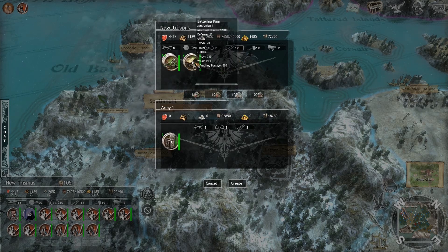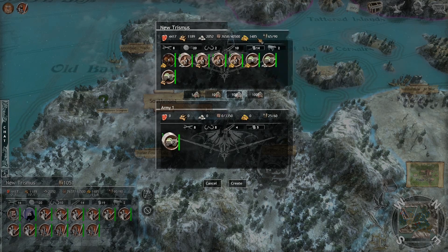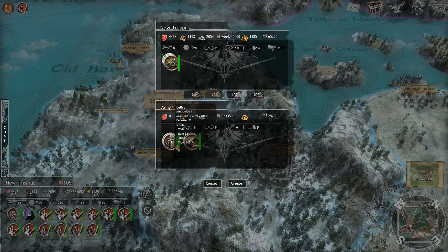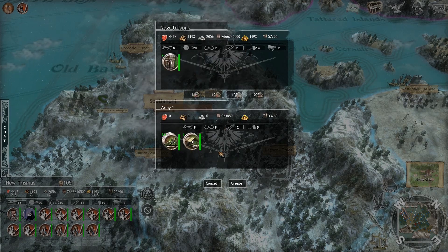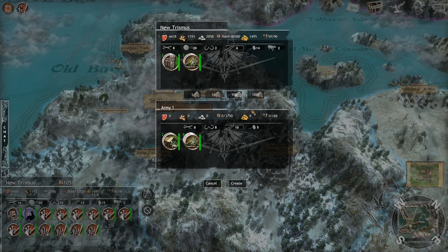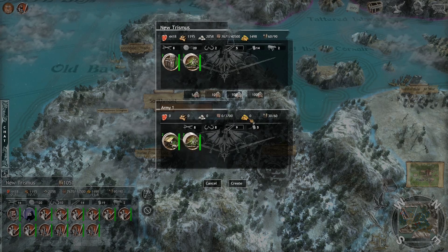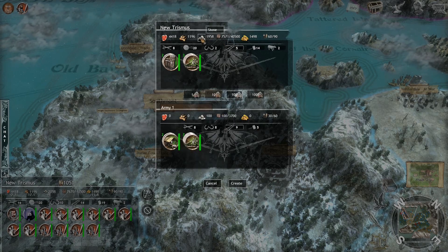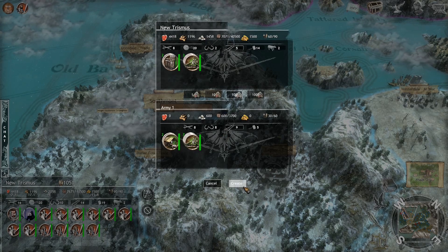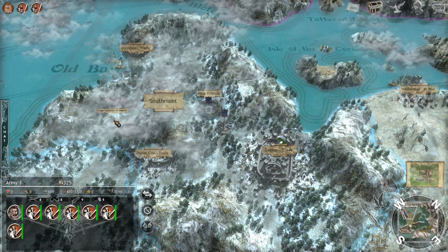I'm going to siege a stronghold to show you what it's like to attack a base. It's an NPC stronghold so it won't be too difficult, just a highlight. I want to bring catapults, not siege towers, because I don't need them. When sieging, it's really important to remember to bring stone to throw — if you have trebuchets you need ammunition. They use it up pretty fast, so I bring at least 600 stone, generally a thousand to be safe.